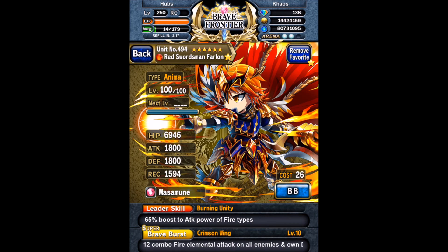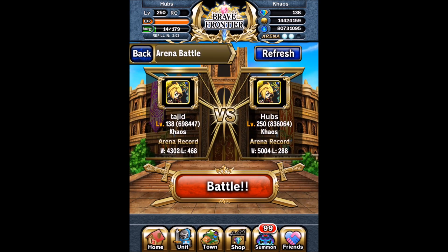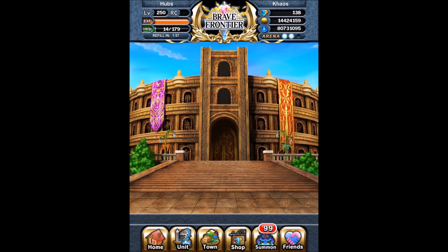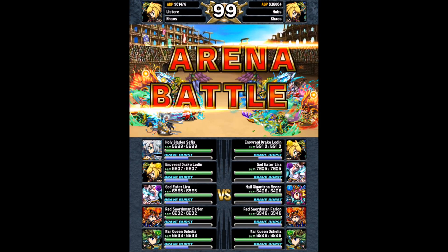We've got an Anima Pharlon at SBB10 using a Masamune. Dandelga increases HP and attack by 30%, and it's a small fill to the Braver's gauge at the end of the turn. Masamune is a boost to attack and defense by 75% for the first two turns. Aegis Cloak is an OP sphere that you can craft through the Leons Deception Vortex Dungeon right now, and it increases defense by 330% for the first two turns, and then increases BB fill rate as well.